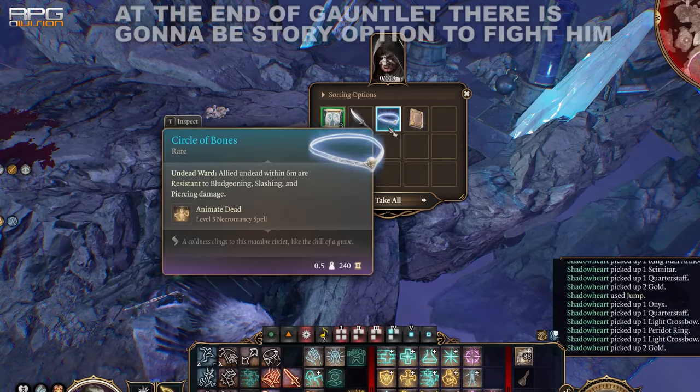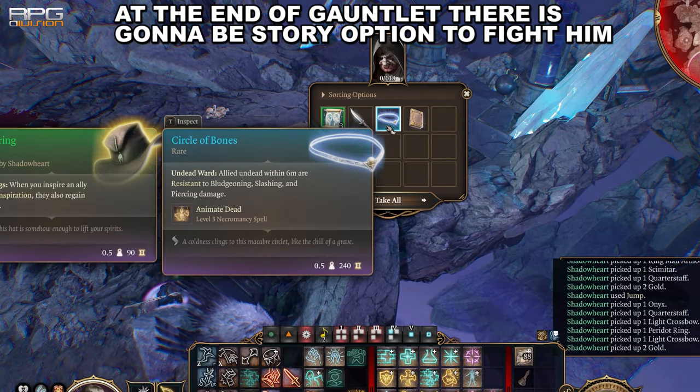The next item is on Balthazar's corpse. By killing him, the Circlet of Bones can be acquired.